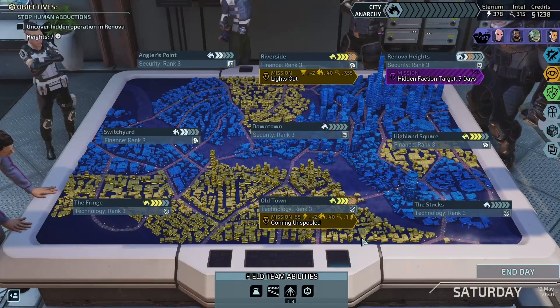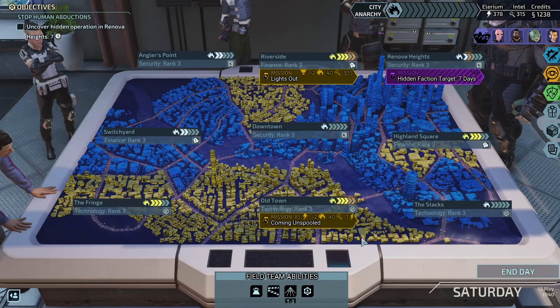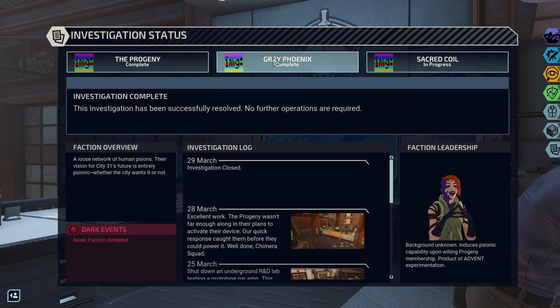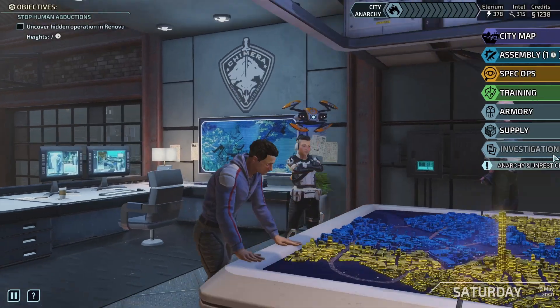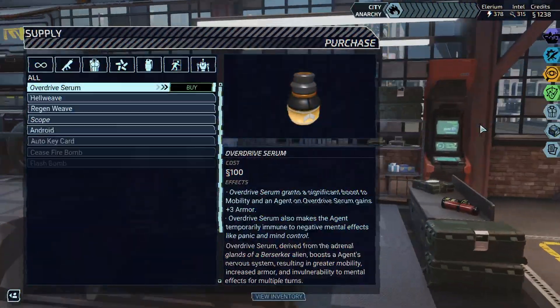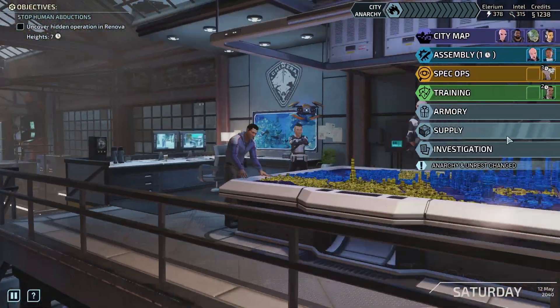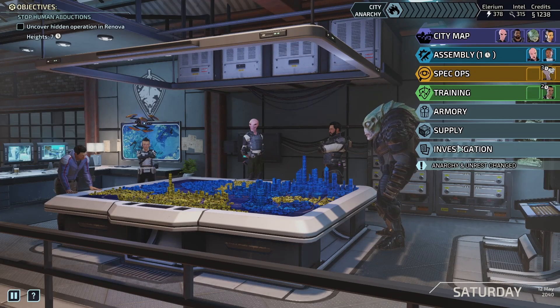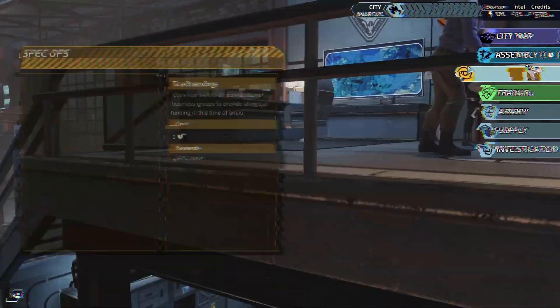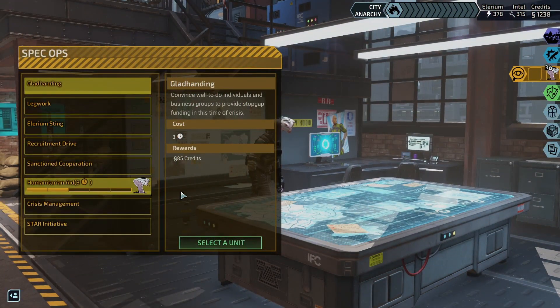Hello folks, welcome back to XCOM Chimera Squad. Last time we were progressing our investigations of Sacred Coil. We found out about Sovereign, the leader of Atlas, or who might be Atlas — that's foreshadowing of what's to come. We currently have Blue Blood finishing off free reload spec ops, with a little bit of humanitarian aid finishing up over there.